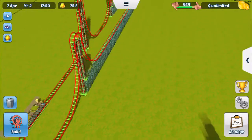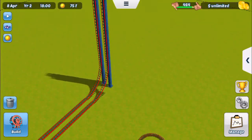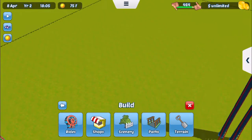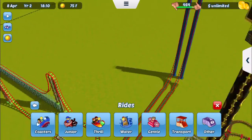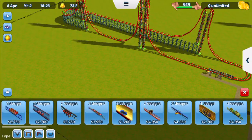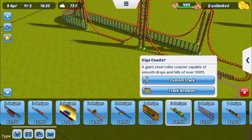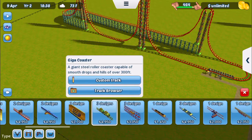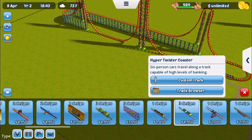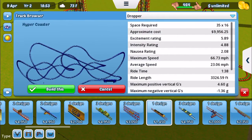Let's try to make a ride — well, not make one, we'll just choose one from the track browser. Let's see what we should make. What's this — giga coaster, hyper twister coaster, hyper coaster... hyper coaster sounds cool. Let's try the dropper, let's try the dropper.